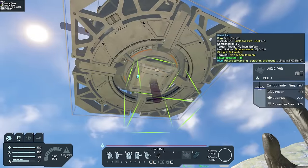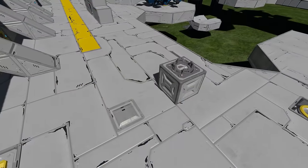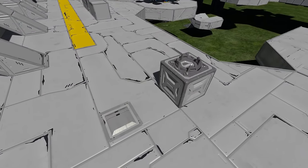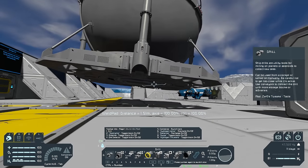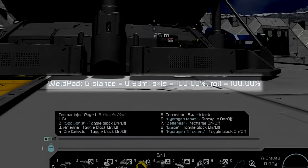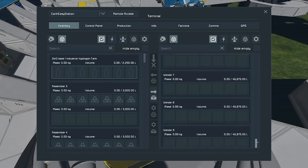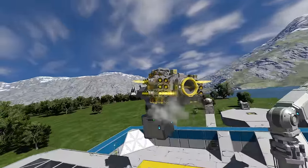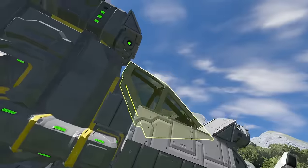That's where weld pads come in. If I place a weld pad on here and on this conveyor, weld pads are a bit like merge blocks — when you push them against each other, the two grids are merged together. The advantage is that they don't take up a block space like merge blocks do, and they're cheaper, but they're only one-time use. You also get a little UI showing how close they are so you can line them up — I'm about a meter out — and there you go, the two grids are now merged together. This hydrogen tank now has access to everything else on the base.